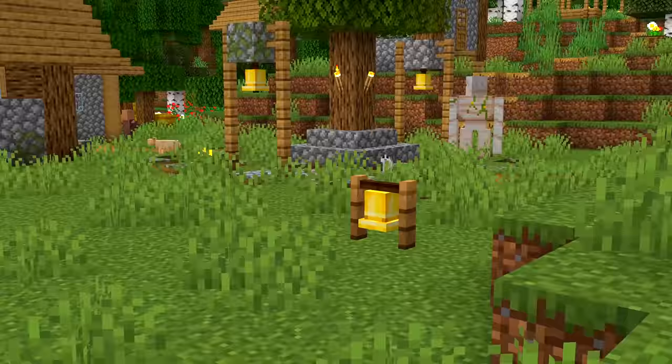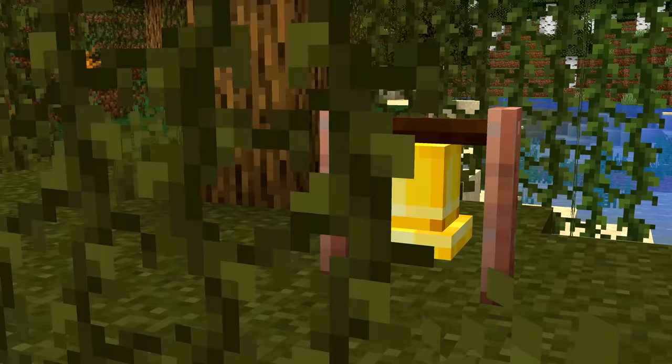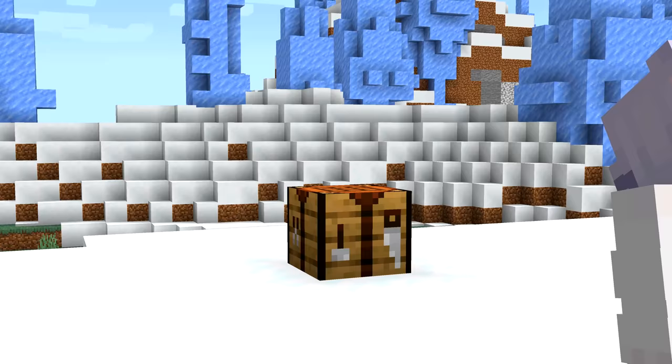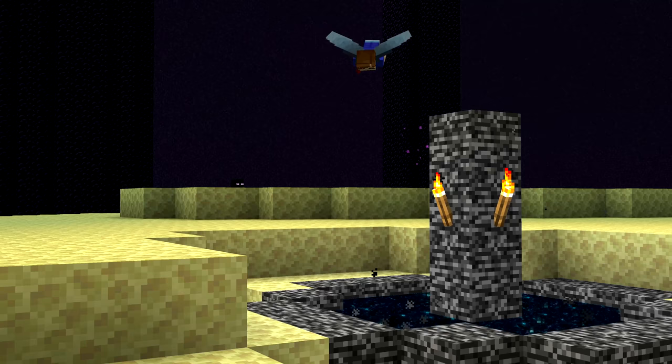Number 26. When you place a bell on the ground, it's held by two stone poles. These used to be made of planks. Another update secretly added versions of bells with granite, polished granite, and diorite frames, meaning that Mojang may have intended for bells to be craftable using these items. There wasn't even an andesite one, which is really odd.